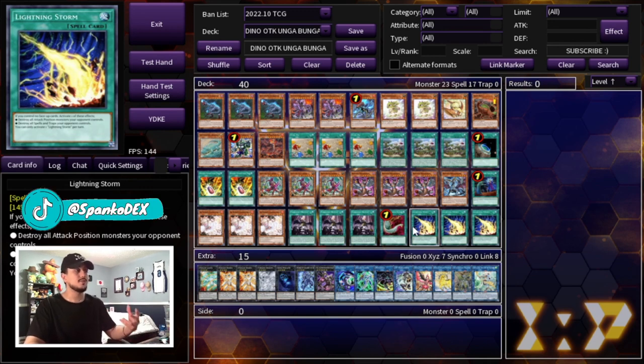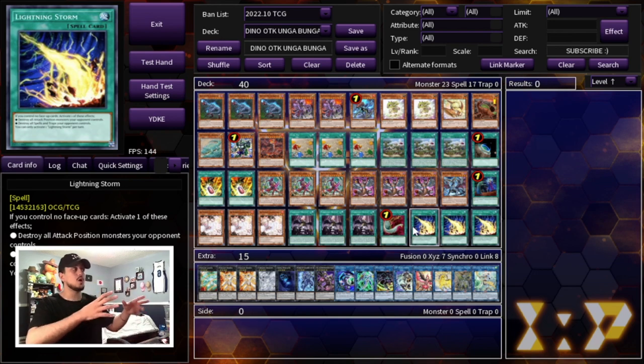So that's it for the deck — rounding it off at 40 cards. The deck is really consistent. We play no draw cards because you actually need access to your extra deck. Playing Extravagance is tough, and playing Pot of Prosperity is also tough because you're going to be doing half damage and you don't want to not be able to OTK. If you guys wanted to play draw cards, you would have to adjust your extra deck for it.